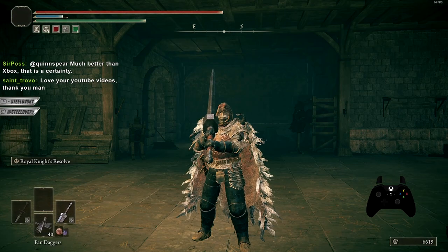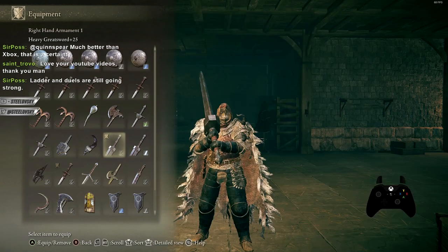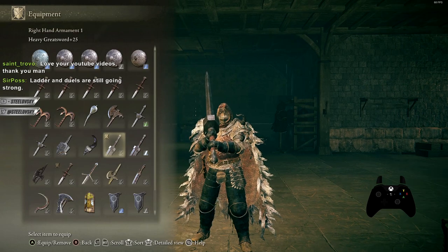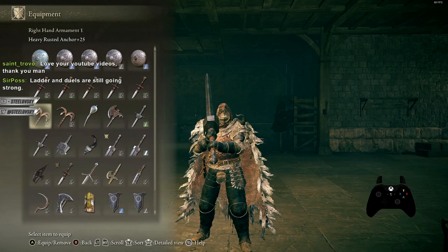I have two tips on how I approach menu swapping and organizing my inventory. The first tip is obvious — I'm sure most of you know — is that when you have a powerstance weapon, put them next to each other. It just makes it easier to quickly swap to both of them and notice them in your menu.